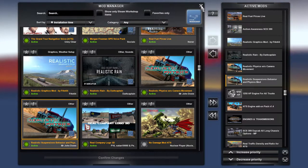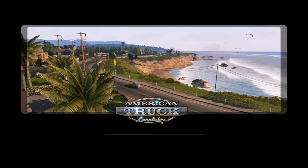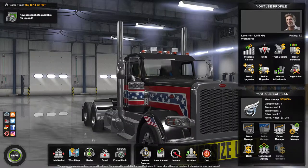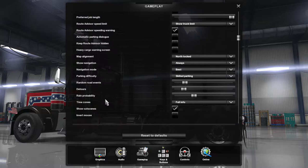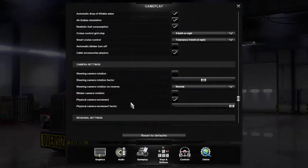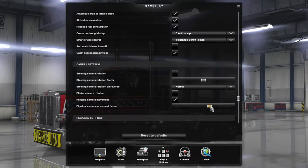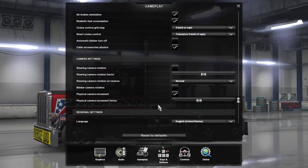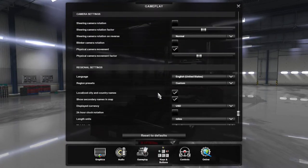And this one says 'without camera movement' — so I got both of them. Once you get it installed, what you've got to do is go into your options — I'll show you what to do here. Come on, load a little faster — you're on solid state drives, you should be able to function a little bit more. There you go. All right — Options. I believe it's in Gameplay. Physical camera movement — right there. That makes your physical camera move. Physical camera movement factor — I had it maxed out, so we can bring it down about half.